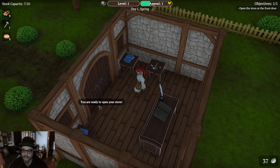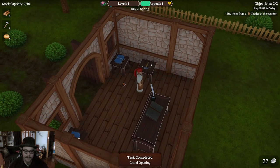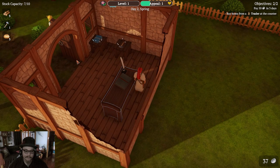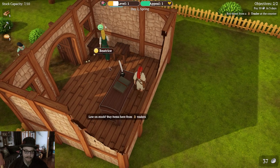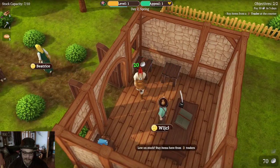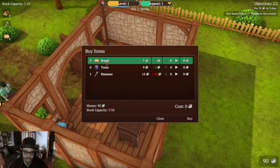You are ready to open your store. Open the store at the front door. Open shop. Alright people, come in and buy my t-shirts and my hammer. Come here Beatrice, come buy my shirt. Did you just buy my shirt and my hammer? Don't just throw the money on the ground — jeebus. What do you want? Oh, I can buy items from you.